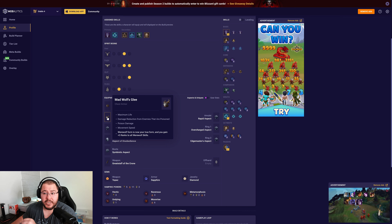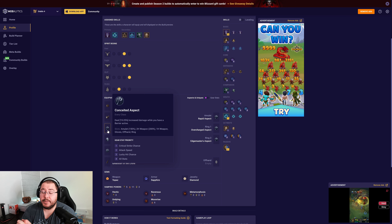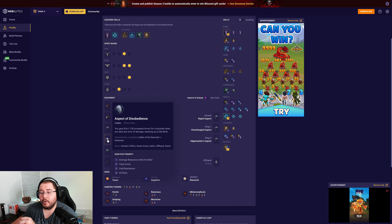For our gloves, we have the Conceited Aspect for that nice pool of multiplicative damage, because we'll always have a barrier active from spamming Earth and Bulwark. For the affixes, the three I highly recommend are crit strike chance, attack speed, and lucky hit chance. The fourth can be whatever you prefer — I like all stats because it helps unlock passives on my paragon board.